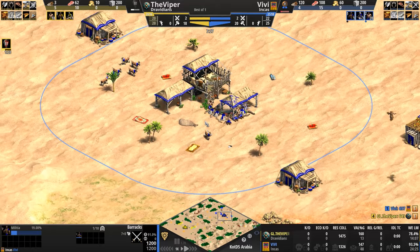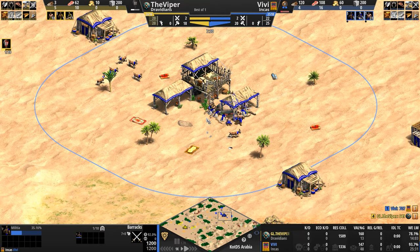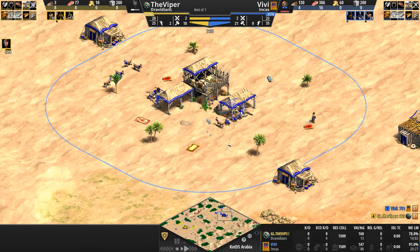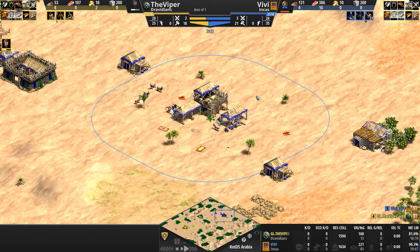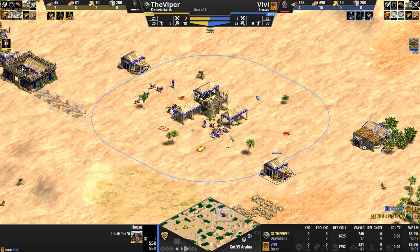The Incas, for you eagle-eyed watchers, start the game with a free llama underneath the town center, which may not sound like much, but it does give you an extra unit to explore the map with, and a little bit of extra free food. Incan buildings cost 15% less stone, and their houses support 10 population space instead of the usual 5, which does free up a little bit of wood in the early stages of the game.